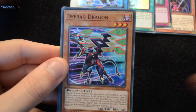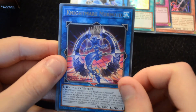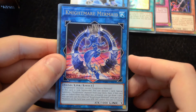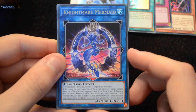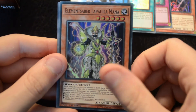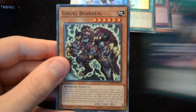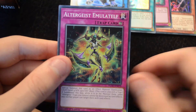Then a Tindangle Trinity, Mechknight Avram, Defrag Dragon, Nightmare Mermaid — this is really good, because your opponent is probably going to give you the other secret, which is Nightmare Ibli, and then using this enables you to carry on playing the game. Then we have an Element Saber Lapuila Mana, a Pixiel, another Cyclone, another Bear Hug, and another Emulet Elf.